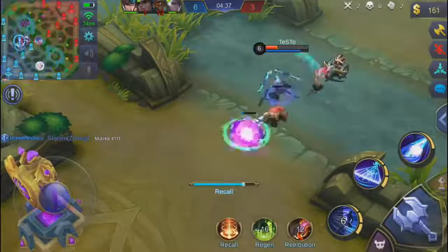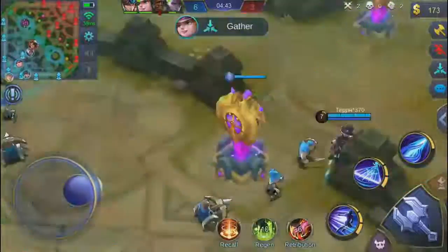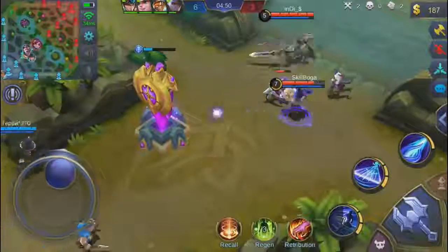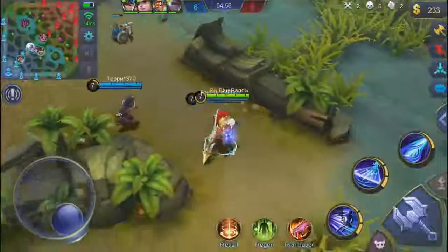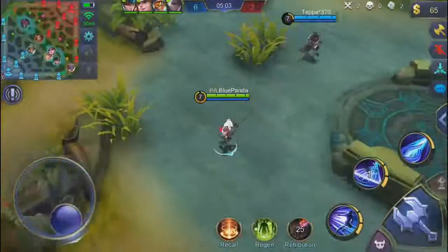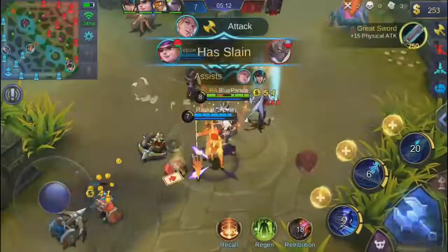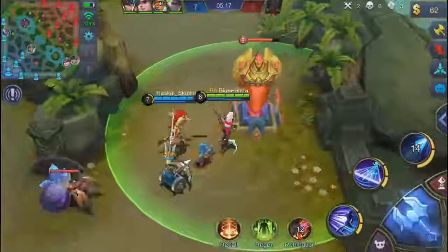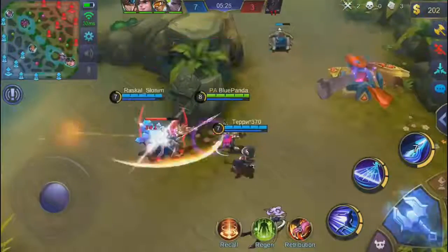I recall because my HP was a bit low. I saw a kill opportunity on Karina mid but had no HP, so I go mid instead looking for an opportunity. The enemy backs out and there's no fight. I see Karina bot and my teammate running toward her so I go to help. We jump in and she's basically already dead because the damage we deal is insane - my damage is especially mad. The stats at the end of this game are incredible.